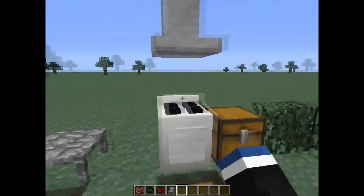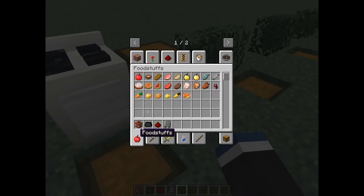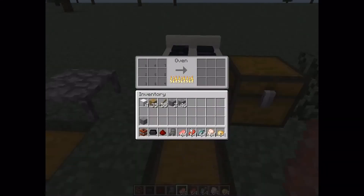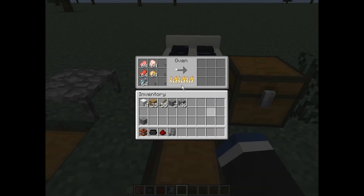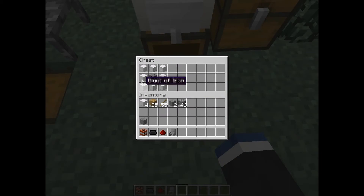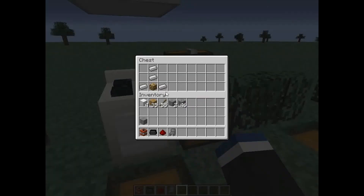And here's the oven. The oven is pretty much used like a giant furnace for food. So let's say you got a bunch of raw meat — get some raw fish, some raw chicken, and some potatoes too. You just shift click it all in there and it starts cooking all your food for you. It's crafted just around a furnace in iron blocks. Yeah, I know it's kind of expensive, but it's pretty worth it.